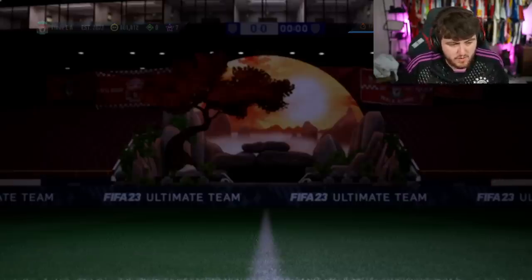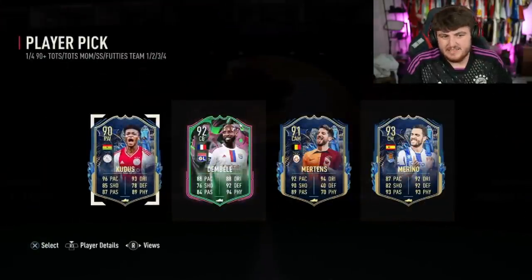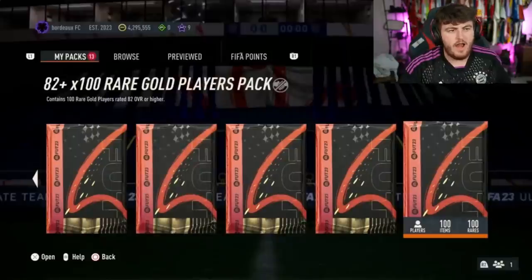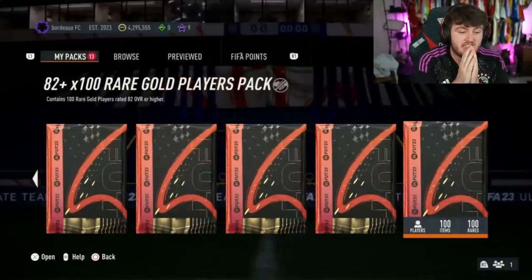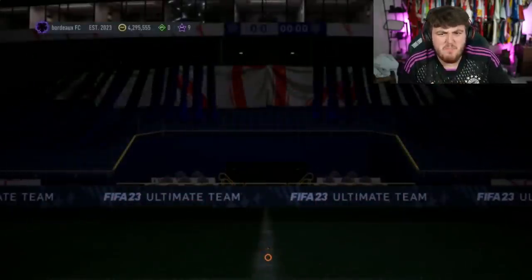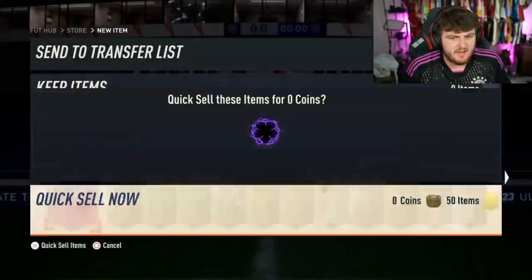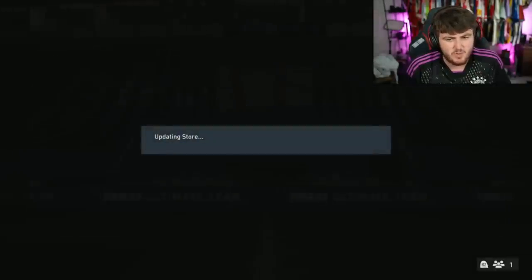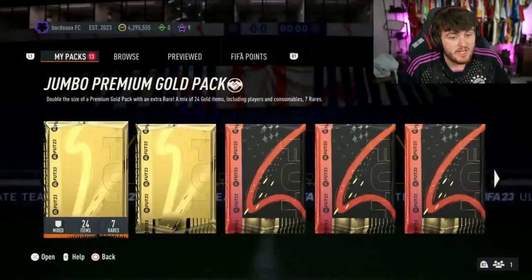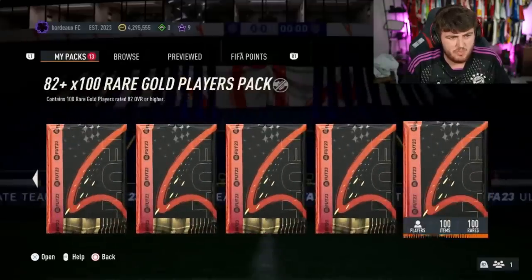Short interruption for a 90 plus player pick. We have got Hefty's 82 plus times 100 next. I'm still thinking — what's the best one? I feel like mine was the best one so far by a considerable amount. Getting Gravenberg and Klaus in the same pack is definitely still the best we've had. Park Ji-sung seemed really common yesterday — in everyone's packs.